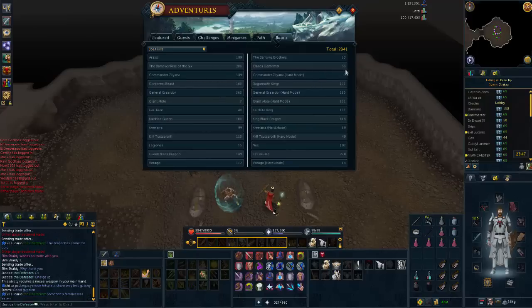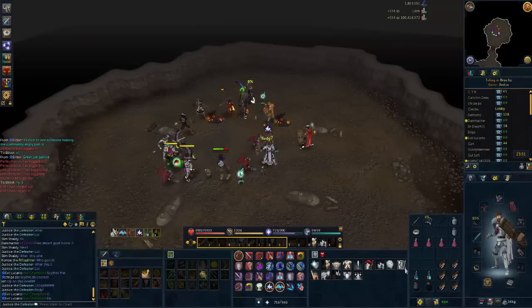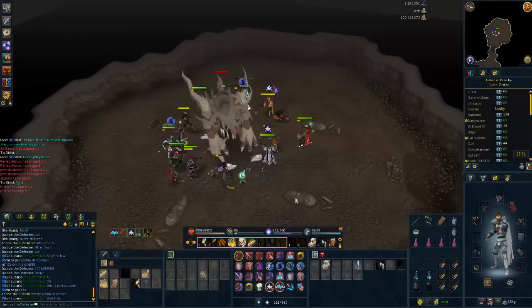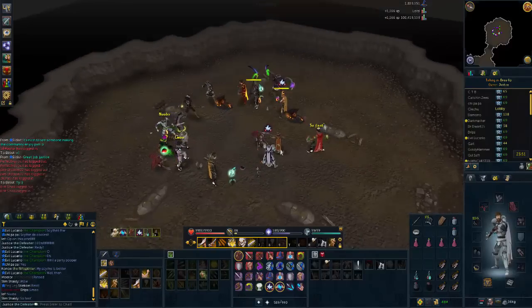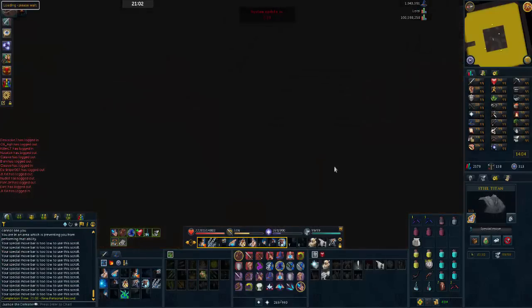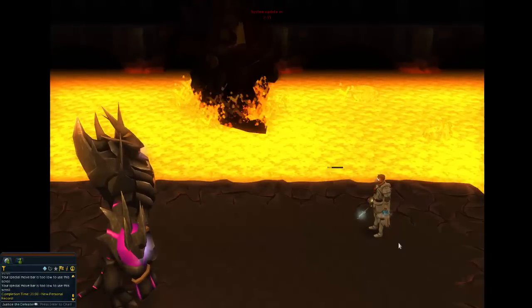Progress: Chaos Elemental 56 out of 100, Barrows Brothers 30 out of 100, Legions 15 out of 100 — that's all I've got to do. Overpower time — it wrecked! New personal record: 21 minutes at Fight Kiln, just before the system update too. That was with Revolution. I love this update with the waves — it's amazing.